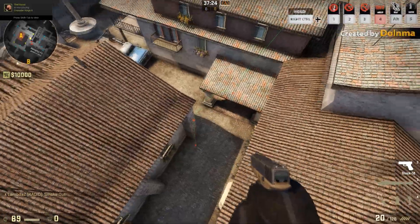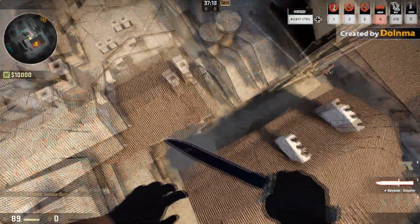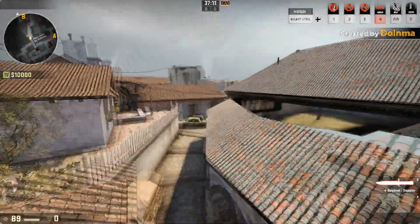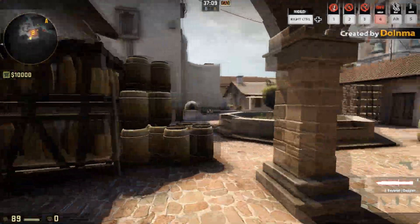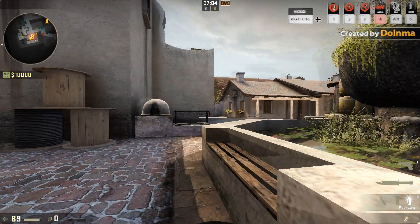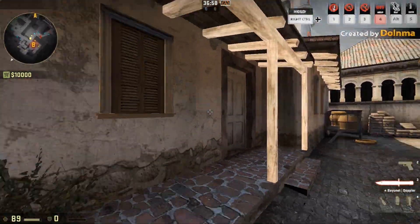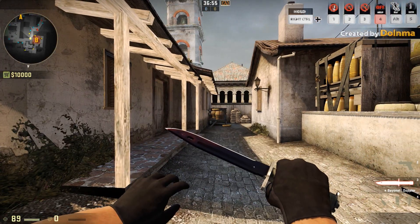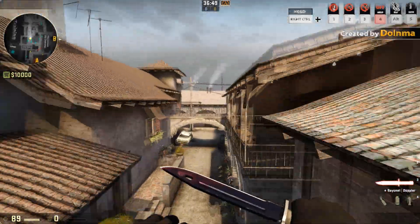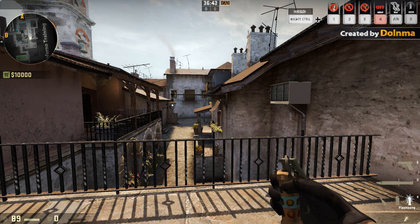Yeah, that one was much more what I was looking for — smokes off the entirety of short. And if you can do two, who knows how they'll react. You can just bomb it up banana, get an entry frag, take the site. So that's my tactic of the day. I would recommend trying it out. I'm very interested to see what kind of tactics can be brought up with smoking from that balcony, because I think it's definitely a very unused area of the map on Inferno and worth trying out. Hope you enjoyed the video — stay tuned for more, and I'll see you next time.